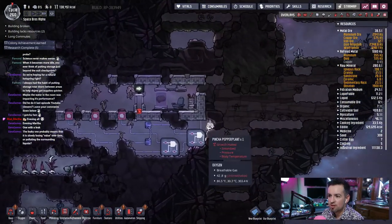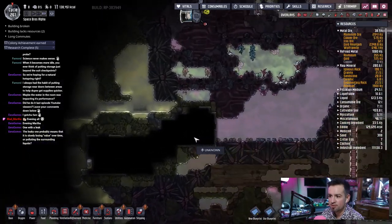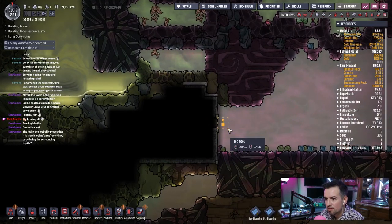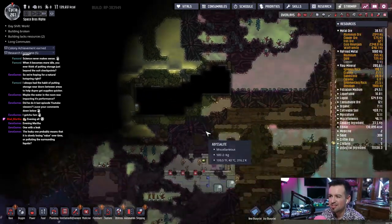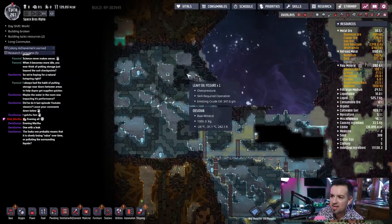And also this one over here — oh, wait, what? I haven't been in there yet, but there's another room right here. Unknown. Oh, I can't actually go through there — I have to go all the way with that nasty stuff. Well, we're never going to see what that is. So, leaky oil fissure.